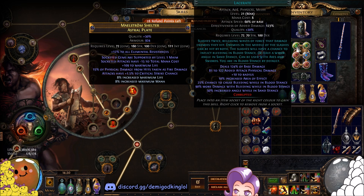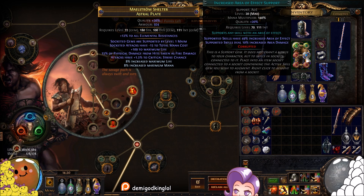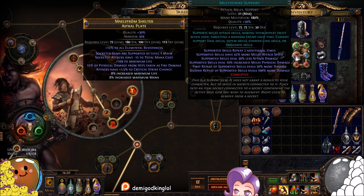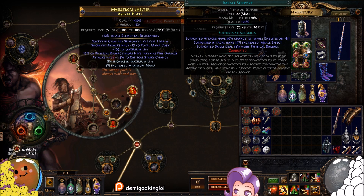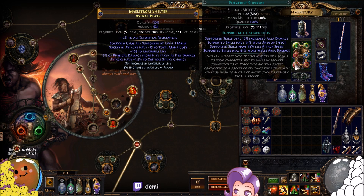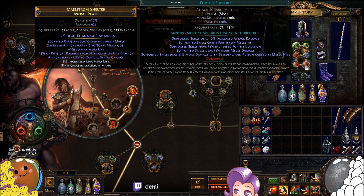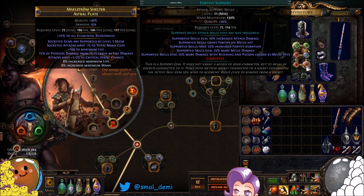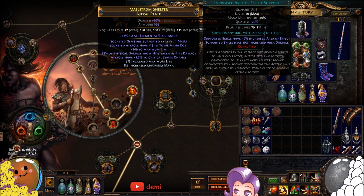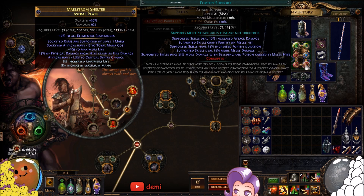For your main six-link, I'm using Lacerate with Impale, Melee Physical Damage, Increased AoE — if you don't have enough damage use Melee Physical Damage in that slot — Multi-Strike for attack speed, Pulverize, and Fortify support so you have fortify up all the time. If you have fortify in your movement skill you can swap it out for Maim or Damage on Full Life. Don't use Brutality if you have cold or chaos damage, as it will negate those damage types and prevent shattering.